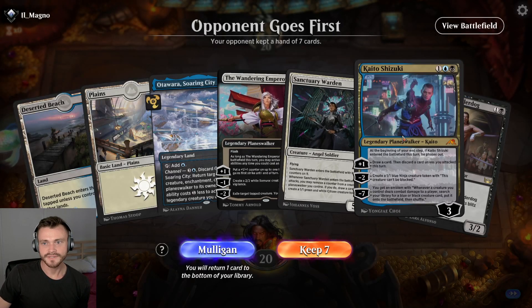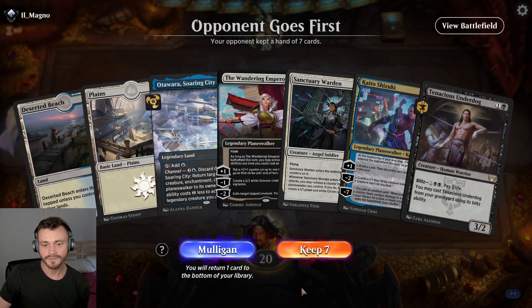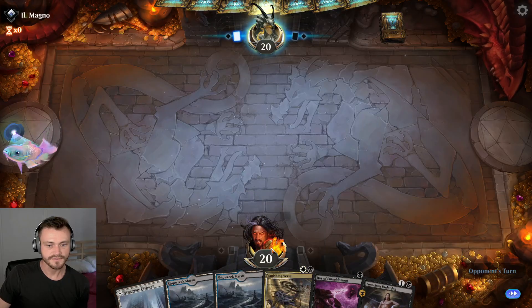New hand — not really that great, some expensive stuff and no black mana. Opponent goes first with a turn or two to draw into black mana — I think we mulligan this. All right, better mana — yep, let's keep this. Put away the six-drop, take it from there.